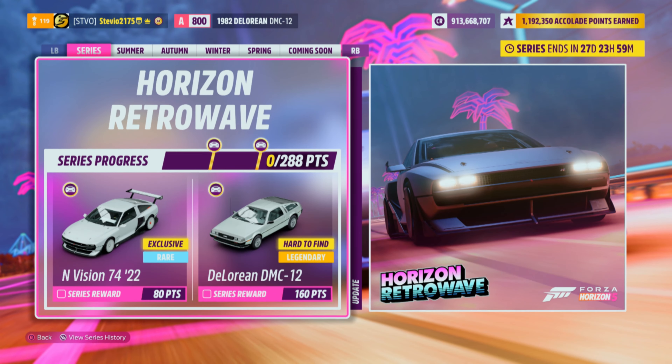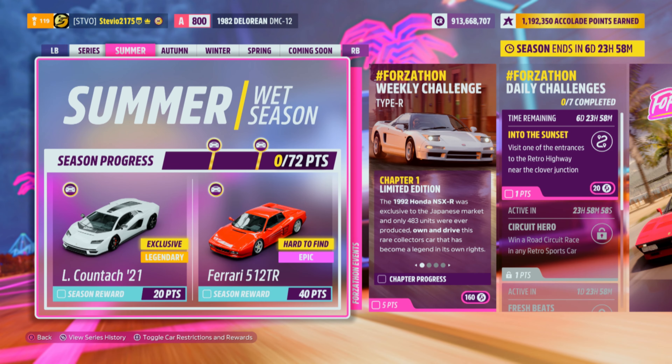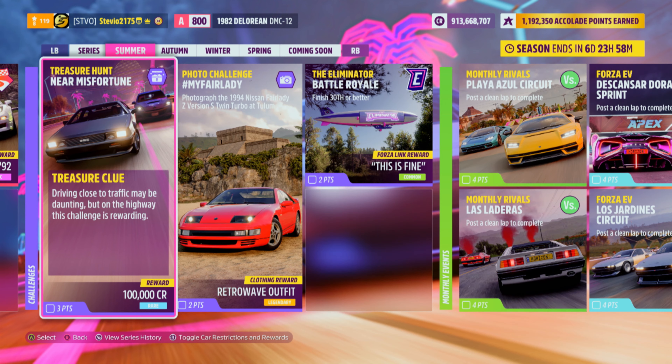The Horizon Retrowave is in full effect, the Summer Festival playlist has begun, and we have a treasure hunt: Near Misfortune. This will get you three points towards that brand new 2021 Lamborghini Countach and only 100,000 credits.